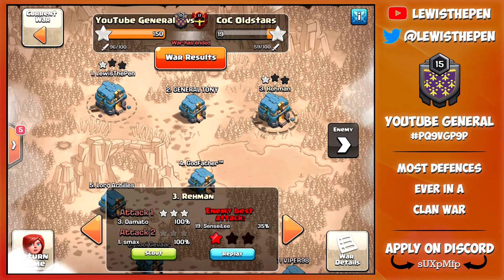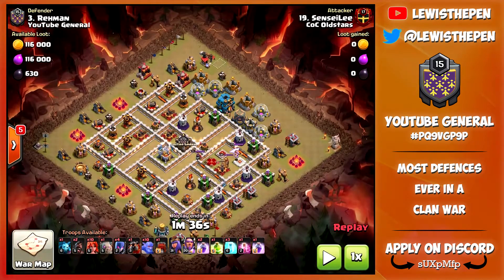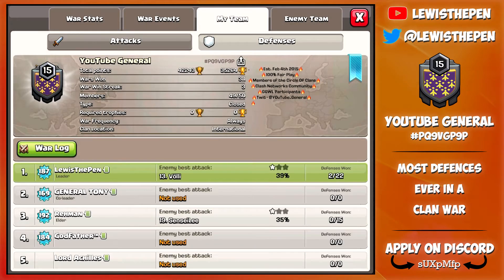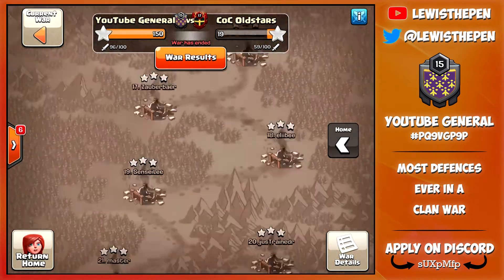Me and Reman did put our town halls outside in this one, just a pretty simple way of doing the war. We put our town halls outside, we get attacked, and as you can see guys, I got attacked 22 times, Reman got attacked 15 times. Let's move on over to their side.